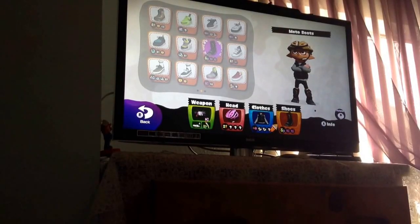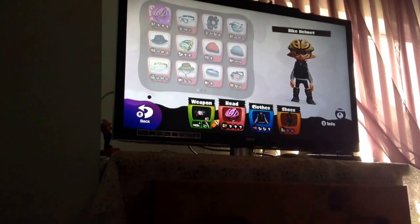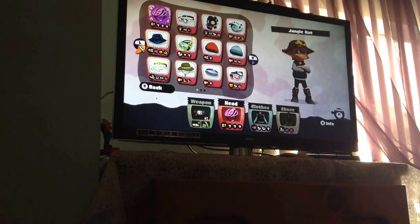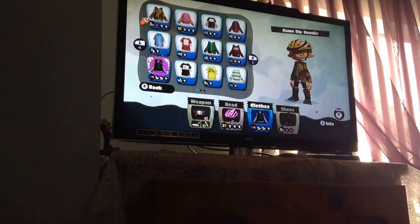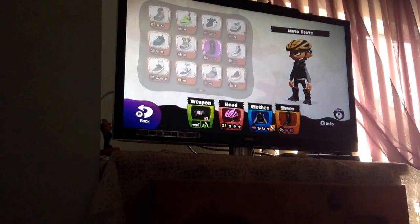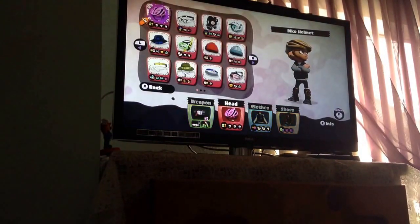Ok guys, I'm going to show you this crazy ridiculous glitch. I don't know how Nintendo missed it. First you're going to want these pieces of glitch clothing. I see they have titles — that's a jungle hat and then you got this camel zip hoodie — but I don't see an image attached to them.